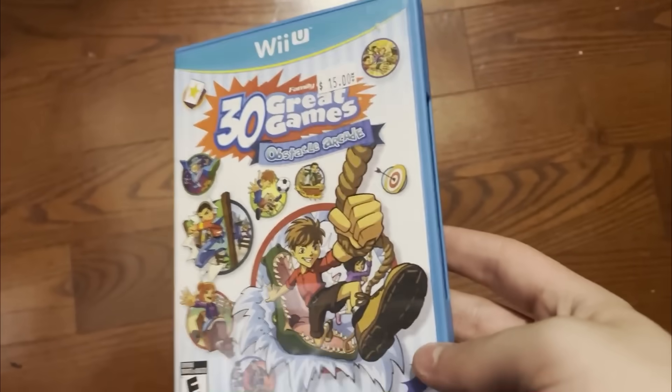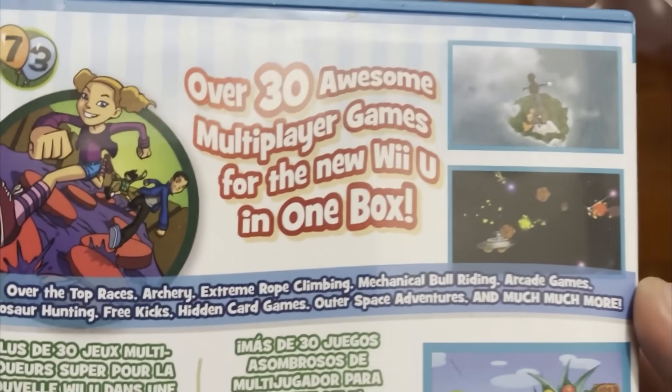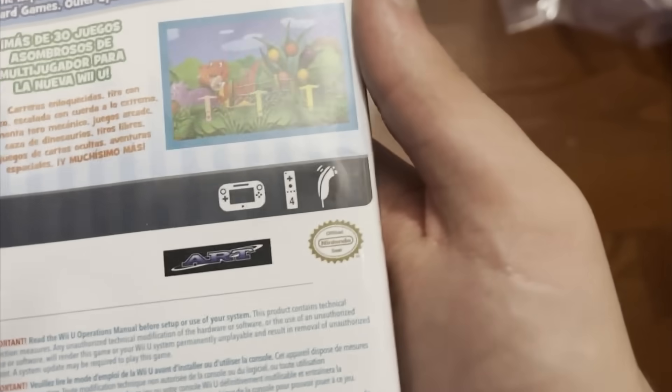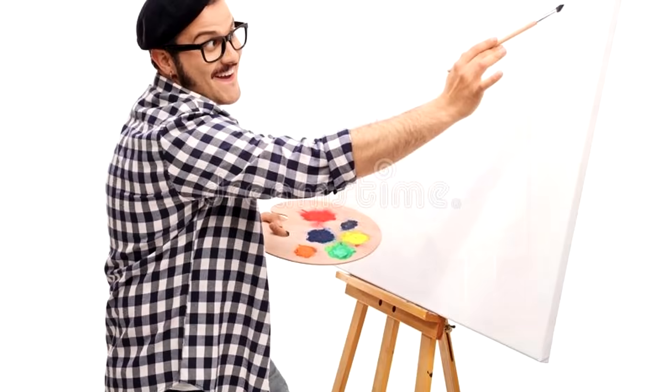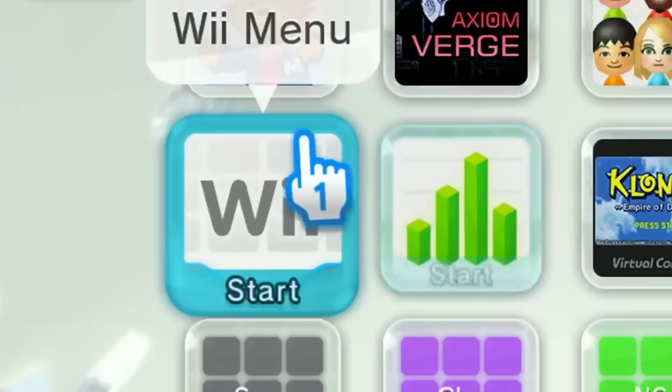As you can see, we got 30 of the greatest games ever created. Looking at the back, you can see that these games are claimed to be awesome, so I better not be disappointed. Also, the studio that made this is super creative — they are just called Art. And it looks like they couldn't even afford to make their logo a PNG. Whatever, let's just get into the game.